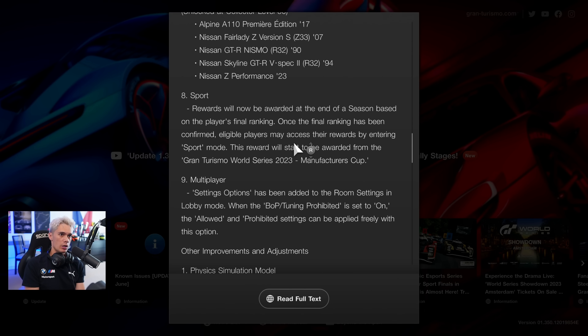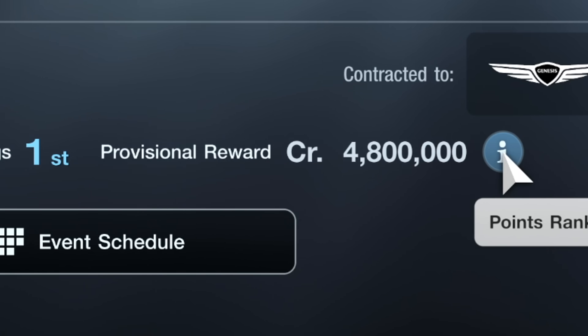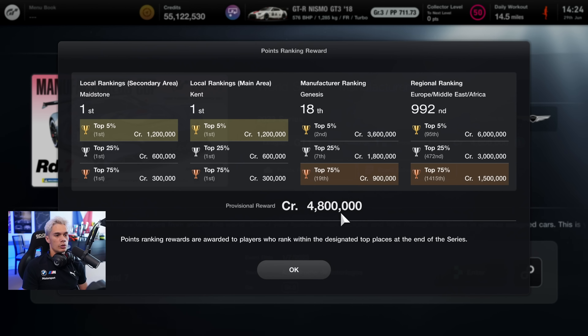Number eight is quite an interesting point — it regards the payments for the Manufacturers and Nations Cup. Going into sport mode and championships, you can see the provision and reward is 4.8 million credits. That's based on four factors: your local ranking, secondary area, main area, manufacturer ranking, and regional ranking. A maximum of 12 million credits if you're in the top 5% on all of them. Sport mode has too few credits for races generally, but for a whole championship that takes a couple of weeks, I think it's the right amount.